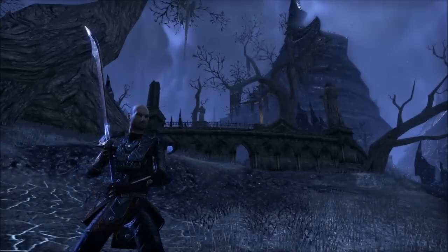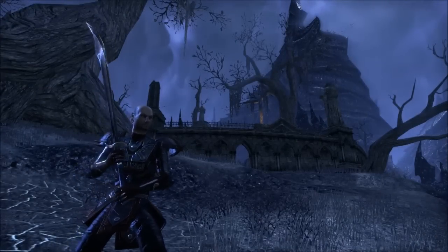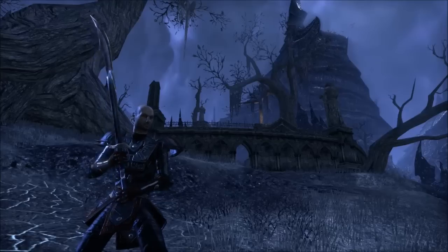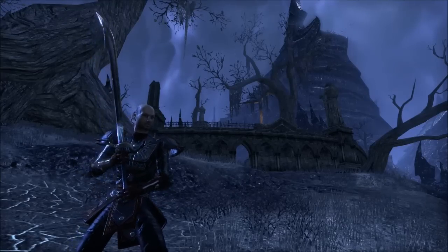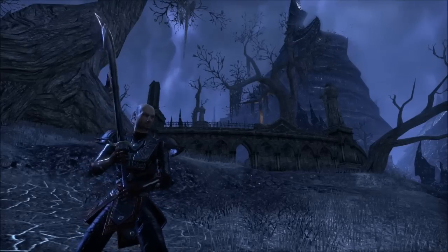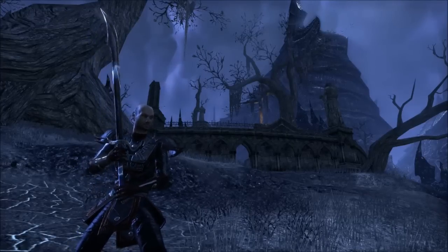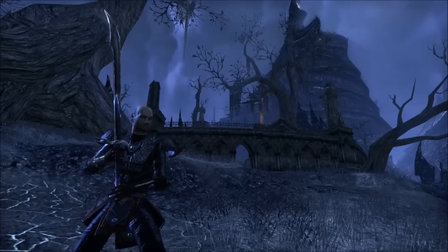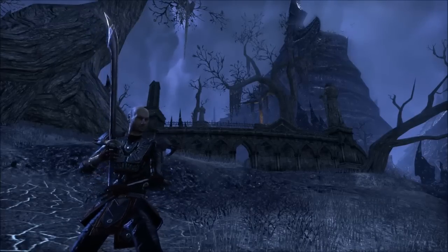What's up gang, it's Deltia from deltiasgaming.com, back with my Stamplar 'The Harvester' build — one of my very first builds, updated for Update 7 coming in with the Imperial City. I wanted to re-roll an Imperial Templar on the DC faction. I figured it'd be helpful for you guys to cover the build: what I did, what I found most effective — passive champion points and everything you need to know while leveling your Stamplar to VR1 and beyond.